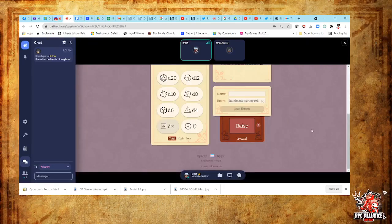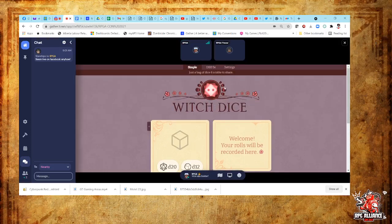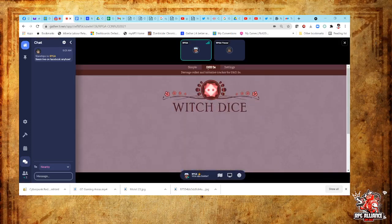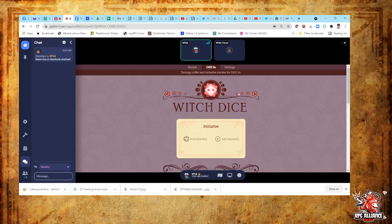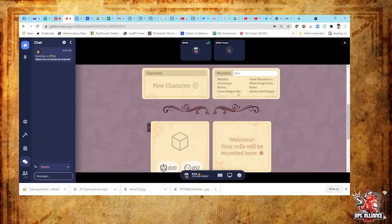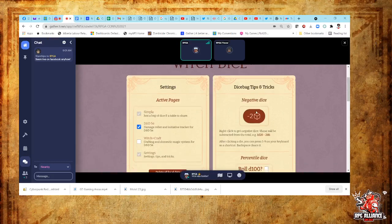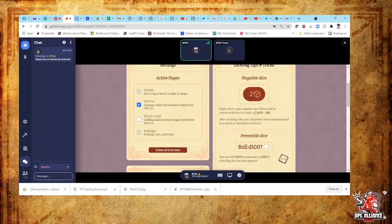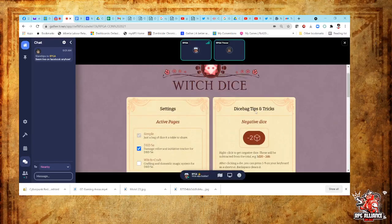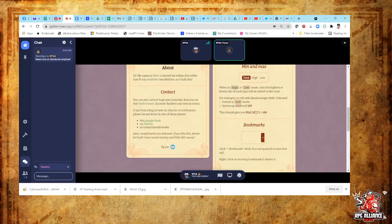That's super cool. I've got to make sure I send this to a couple people that were asking me about the X card. You can bookmark a roll here, and there are settings. There's D&D 5E specific — you go up to the top and click on that.